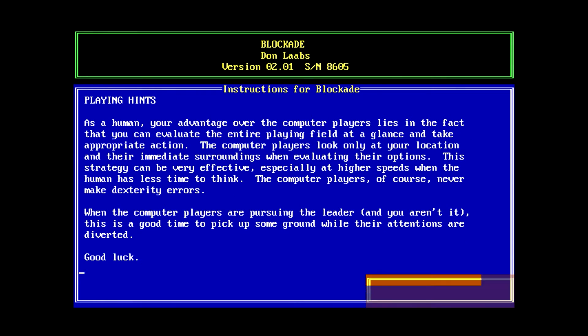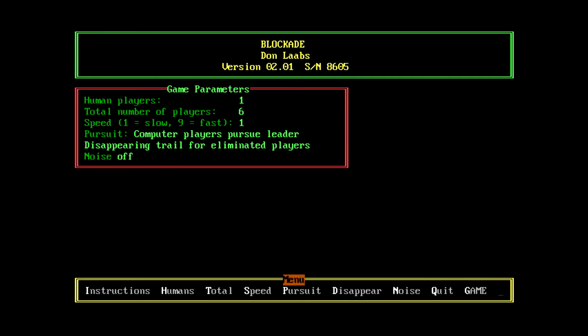This is pretty much reading out what was in the text file. We can set the total number of players — six seems a lot, so I'll do four. We'll keep it on slow speed for now. Computer players pursue leader. Disappearing trail for eliminated players. And noise off — well, we want the noise on, because we want to hear just how bad this game gets. Although so far the sound effects aren't too obnoxious, but you never know.